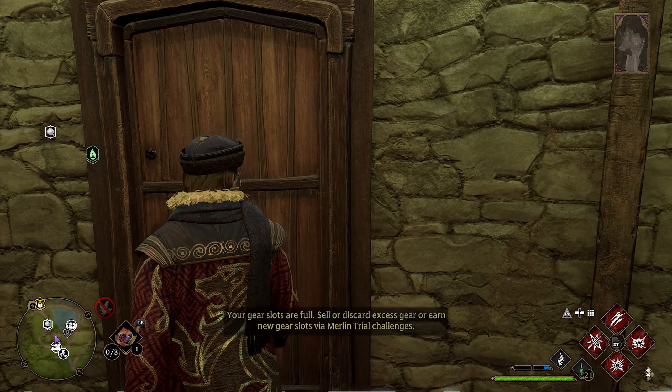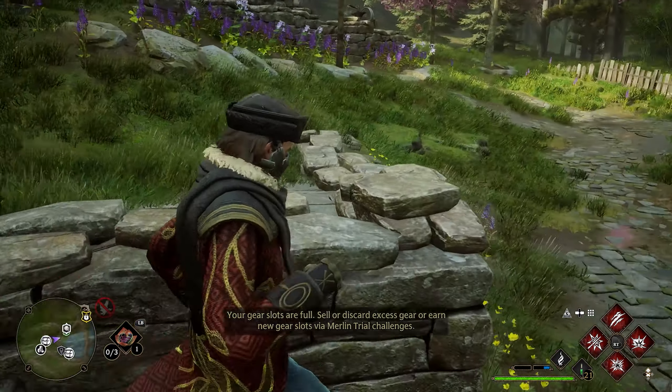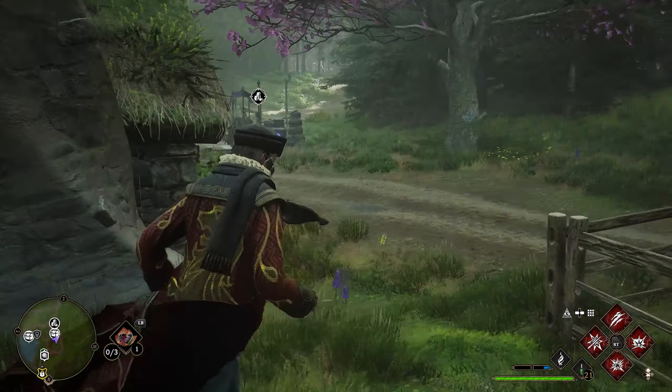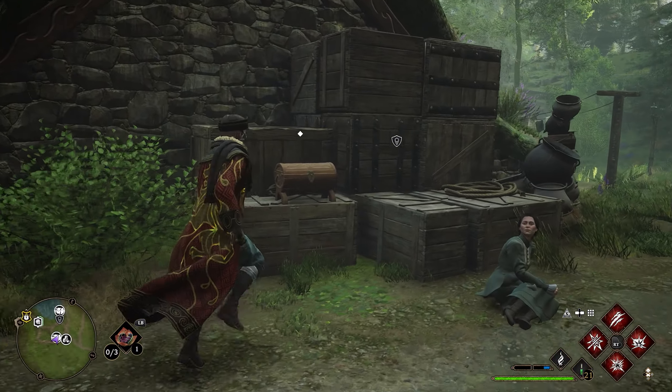After grabbing this one, we're going to go back outside and we're going to go to the backside of this house. We'll go up here and go all the way around to the back. Just behind the house, we're going to have our second collection chest.